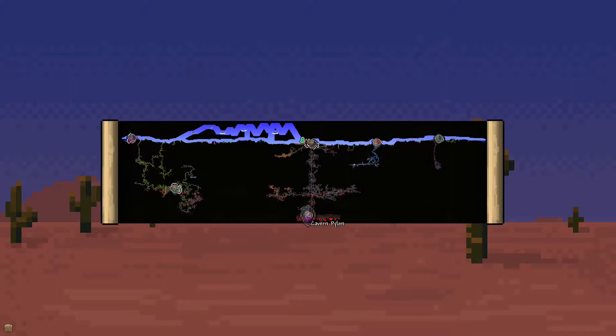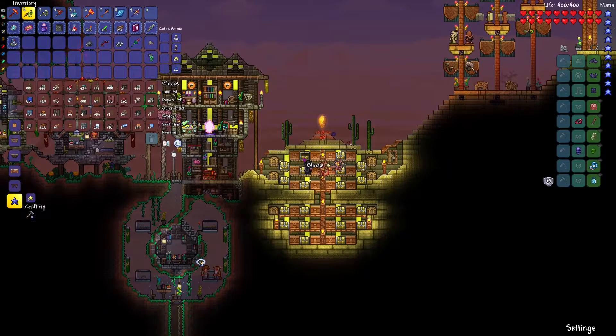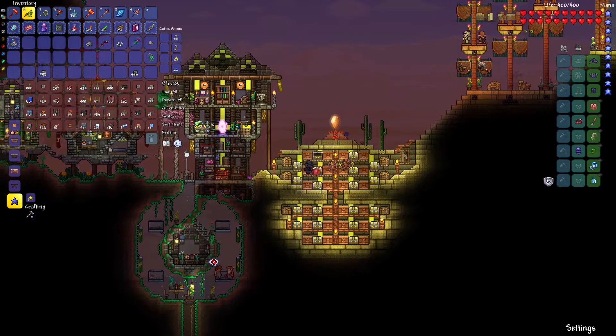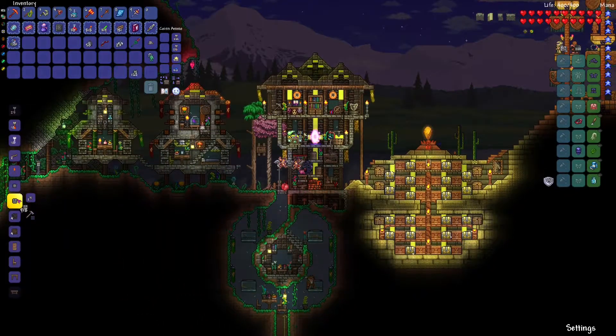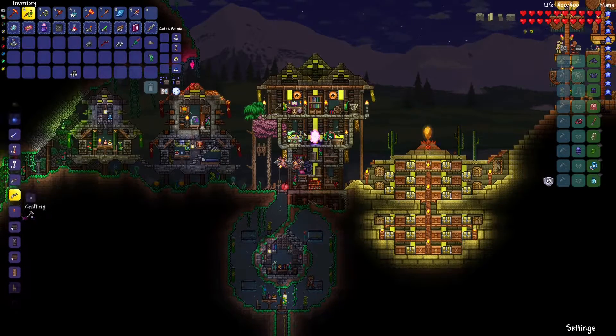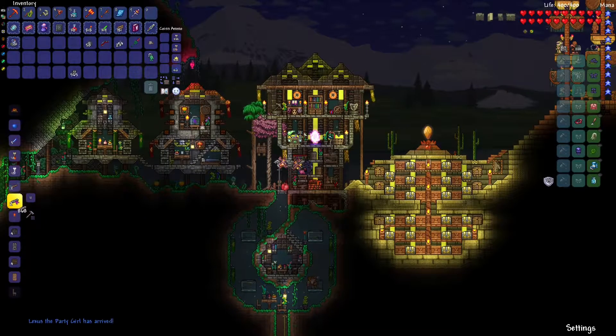Maybe we can run down to the underworld and start setting up an arena down there. Now that the gray brick platforms are immune to lava, we could just make a bunch of those and bring them down with us. Normally I'd say 2,000 blocks of platforms is roughly enough for me, but I've never fought the Wall of Flesh with just summoners, so it's actually going to be a bit of a new experience.